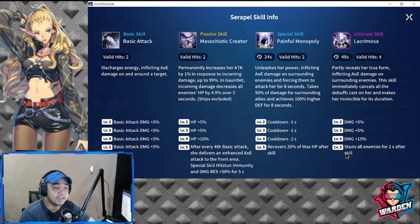Moving on to her ultimate skill, Lacrimosa — it's a 48-second skill with four valid hits. It partly reveals her true form, inflicting AOE damage on surrounding enemies. This skill immediately cancels all debuffs cast on her and makes her invisible for the duration. Level two through four adds 25 percent damage, and level five stuns all enemies for two seconds after the skill hits.